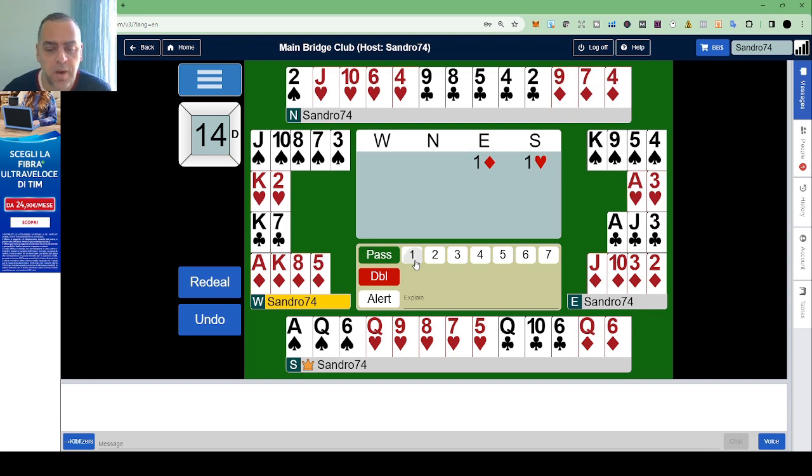We have 14 points for West. It is going to bid one spade with 5 cards in spades. North has nothing but has 4-card support and is short in spades. So this is the moment to do a nice preemptive bid of 3 hearts — 3 hearts for prevention.